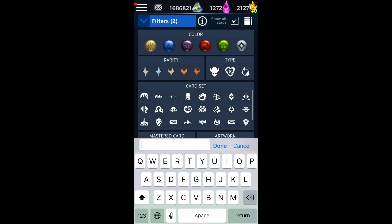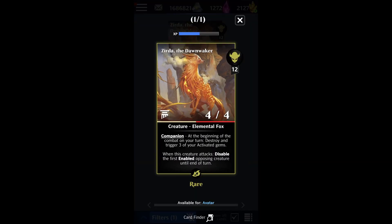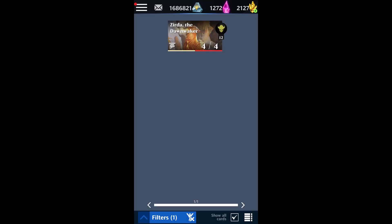Another great pairing is Zerda. With the companion ability, you're going to be destroying and triggering three of your activated gems every turn, meaning you really just need to match one of the activated gems. You have to play cleverly because Zerda's companion requires four or more creatures or supports with activate effects, but you're able to make the dragon hit that 20 damage consistently every single turn using Zerda.